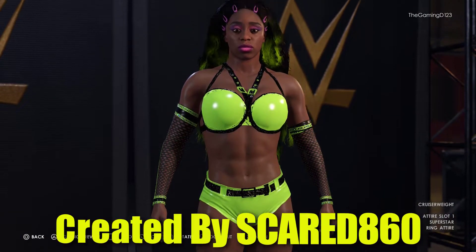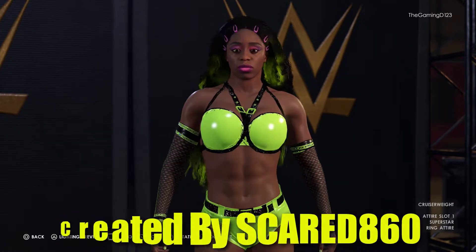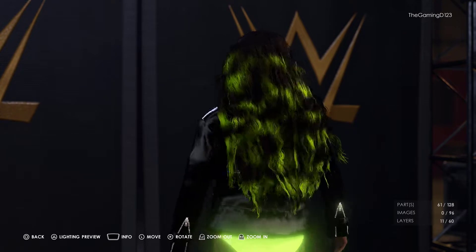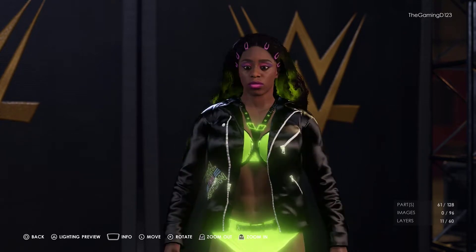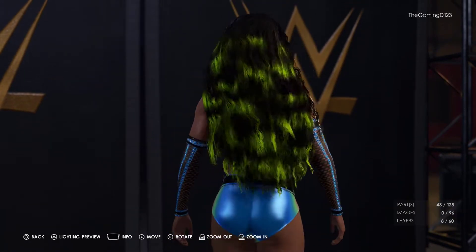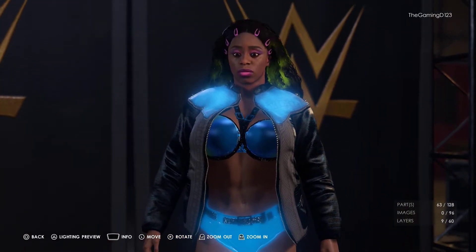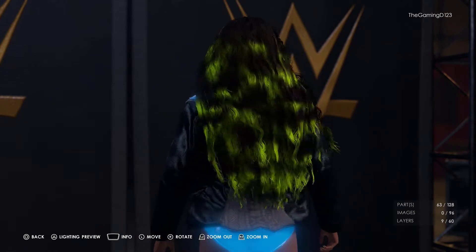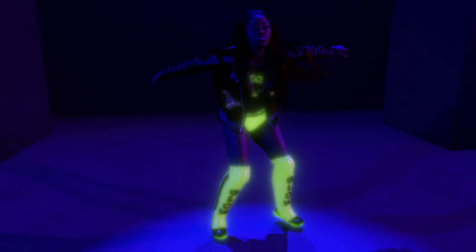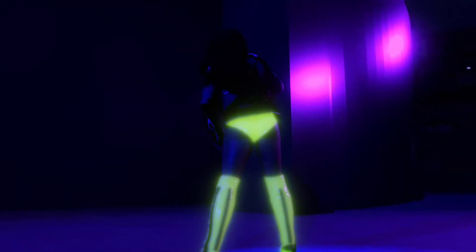With superstar number four we have Naomi, created by SCARED860. The first attire is her WrestleMania attire — it's literally all neon green. In the ring it doesn't glow, thankfully. I remember when they added the glowing feature back in 2K19, everyone was using it in-ring and not just for entrances. I like how the creator used it only for the entrance — she has her leather jacket on and the parts glow like they're supposed to.